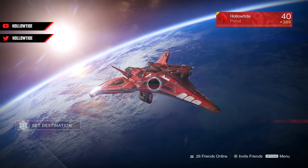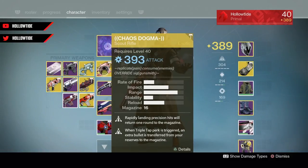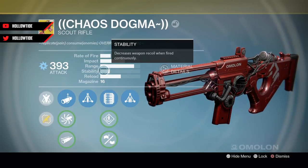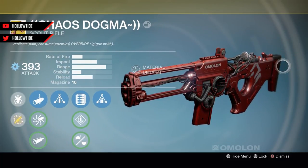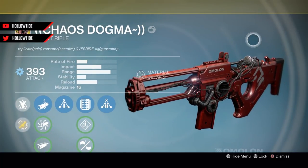Hello ladies and gentlemen, Holo here, and today we are going to be using the Adept Exotic Chaos Dogma. This is actually one of my favorite scout rifles in the game regardless of it being an exotic or adept — I just really like the gun. And in red it is so sexy, I cannot get over how good this gun looks. It's one of the best looking guns in the game in my opinion.